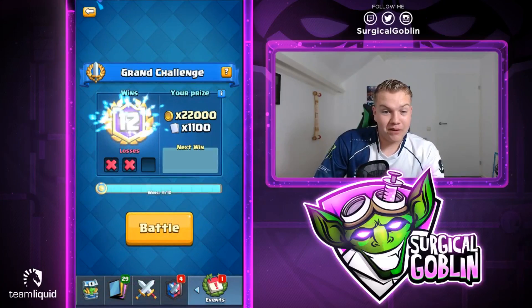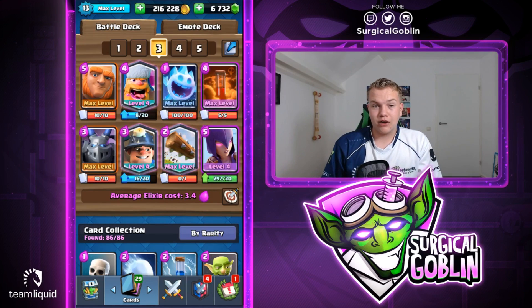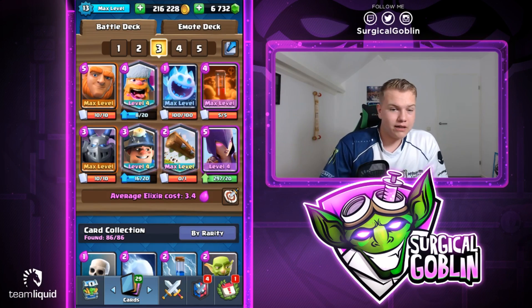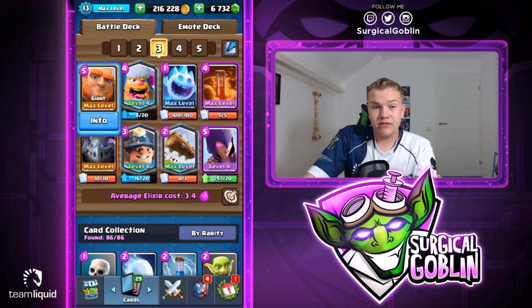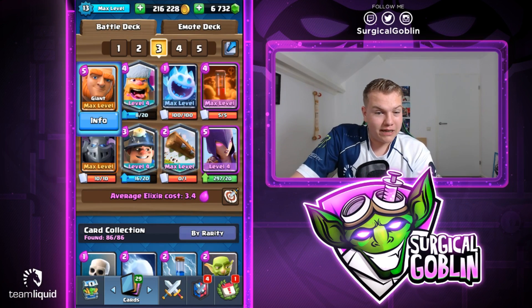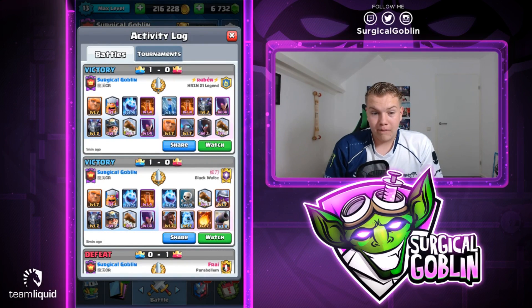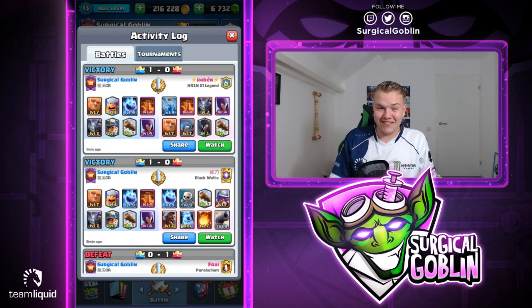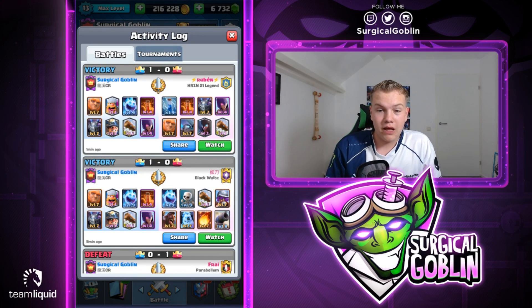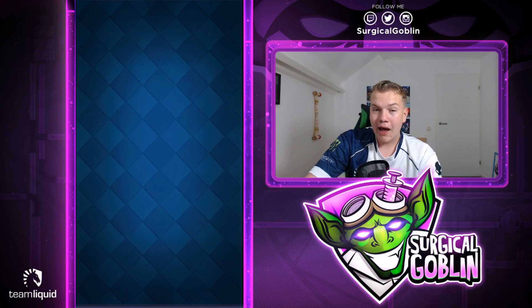That was insane! Super super cool episode - 12-2, we were able to complete the challenge! As I said, giant miner cycle deck with the witch, kind of like a hybrid deck because we have the miner. We could also play like miner control - if he has a giant or pekka we don't need to play giant at all. In some matchups it's really versatile, might be a really cool deck. That was a really tough matchup - double witch, mini pekka, which is super good against our troops. His deck is also really cool - I'll definitely maybe give it a try later. But we were able to complete the grand challenge so 12-2!